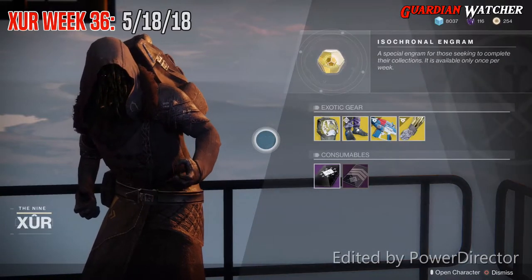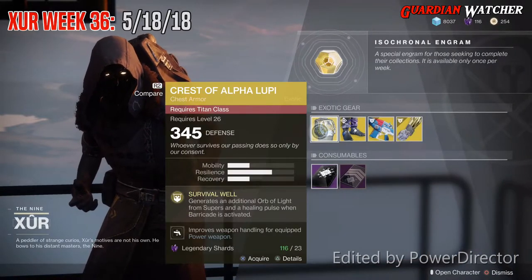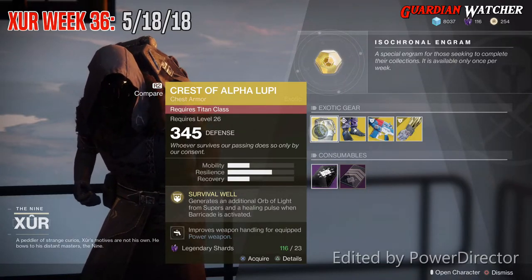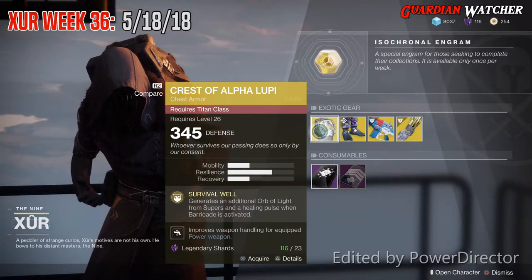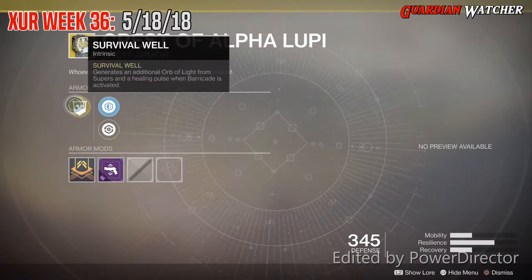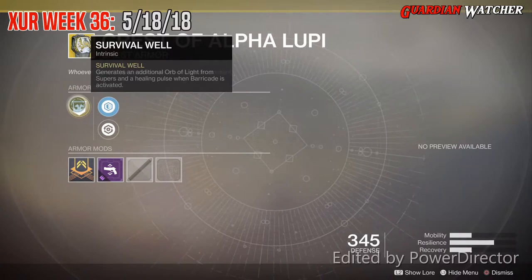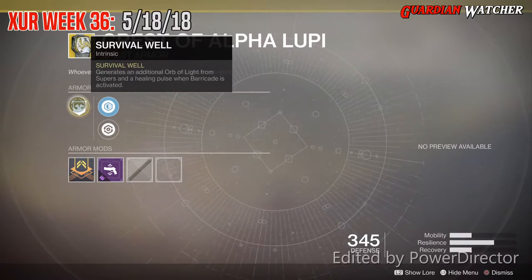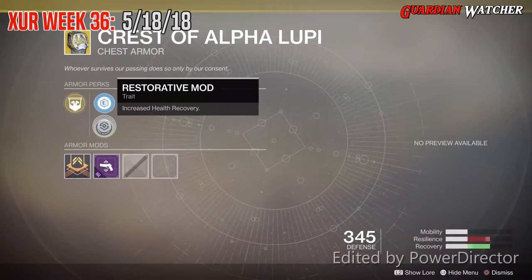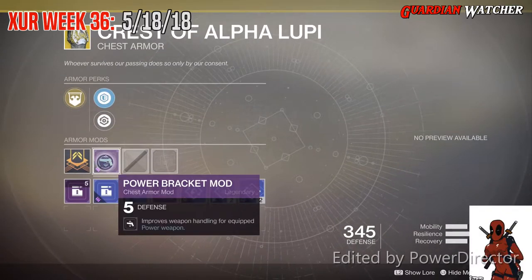Like always, we're going to start with the left hand side. The first exotic we'll be going over is the Crest of Alpha Lupi for the Titan class. It has one mobility and two resilience with one recovery. The intrinsic perk on this is Survival Well, which generates an additional orb of light from supers and a healing pulse when barricade is activated. Then we have a posterior reinforcement mod, restorative mod, and power bracket mod.